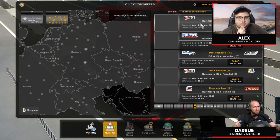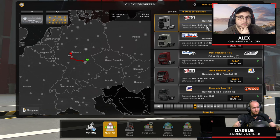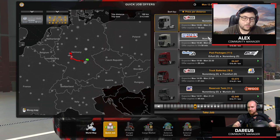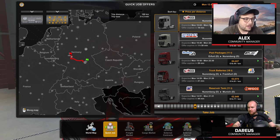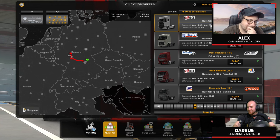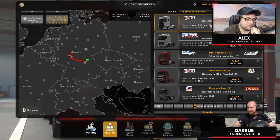We're still in Germany. We can go to Frankfurt or Mannheim. The prices are pretty much the same - 4.7k and 4.8k. Chat is voting for the destination. There's a lot of votes for Mannheim and also requests for Scania - though that's a truck, not a place. There's a lot of Mannheim votes, so we're going with Mannheim.